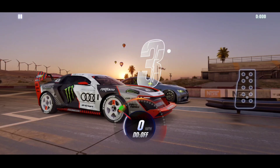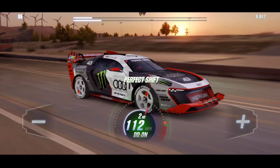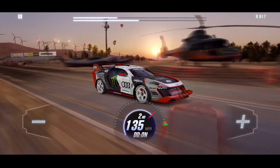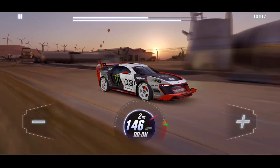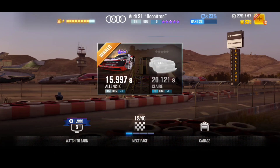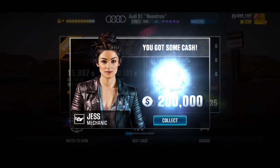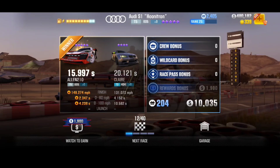Alright boys, we are going to set up the Hunitron - this thing is really, really freaking fast. This is actually the first EV vehicle I have ever drag raced in CSR2. That was a 15-second pass. We got our 200,000. Zero to 60 was 2.3 seconds, zero to 100 was 4.2 seconds. The BMW was zero to 60 in 4.1 seconds, zero to 110 - wow.